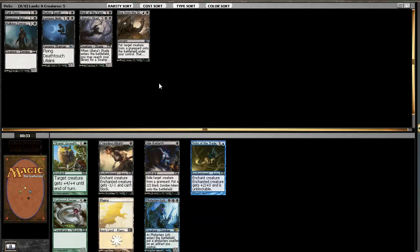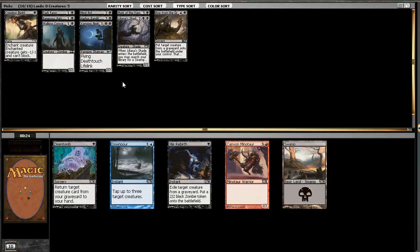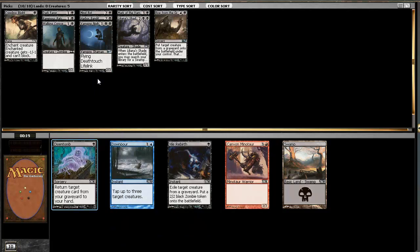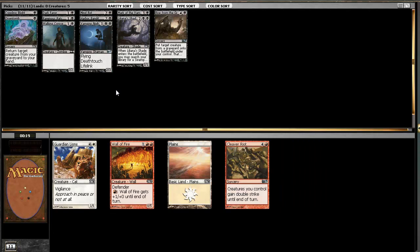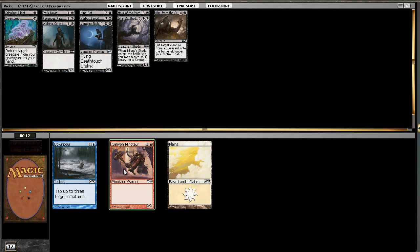Crippling Blight came back, and Mind Rot - so we're kind of playing a control-style deck. The Disentomb also came back. Which do I rather not play against? I guess the Mind Rot. I don't know - it can be really good in aggressive decks.